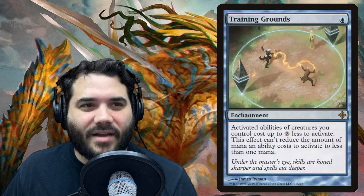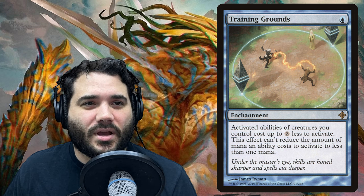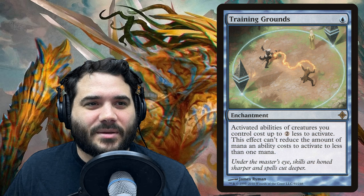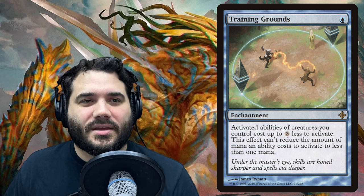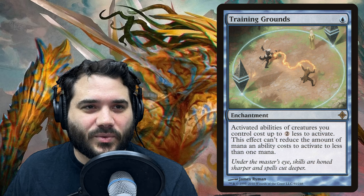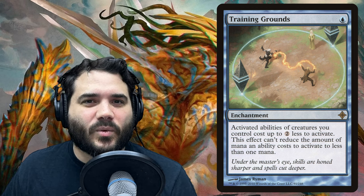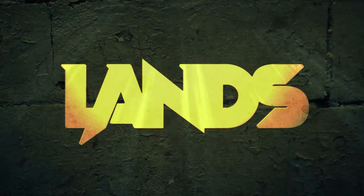Training Grounds is one green — activated abilities of creatures you control cost up to two less to activate, but can't be reduced to less than one mana. With our commander's abilities costing three, they'll go down to one. With Sliver Queen costing two to activate, it reduces to one as well since it can't go below one.